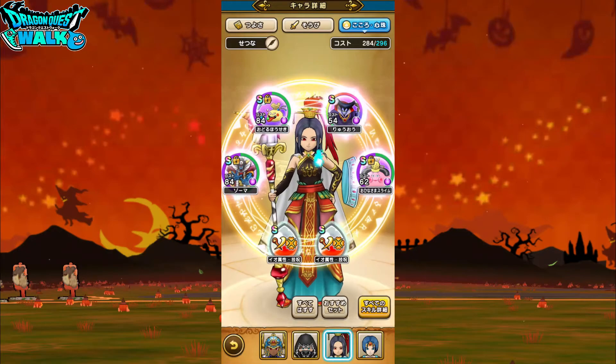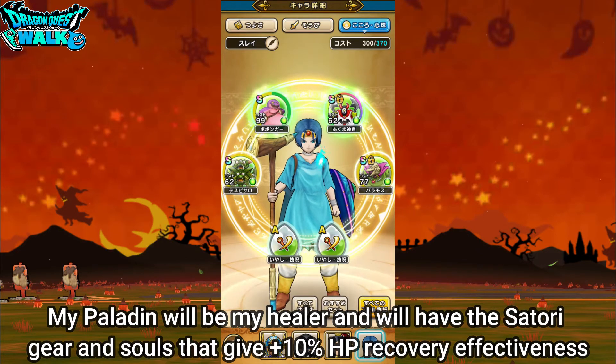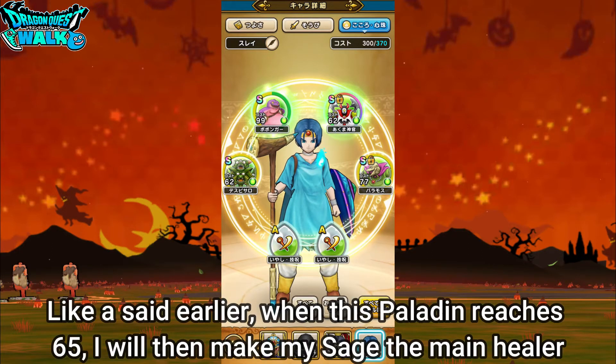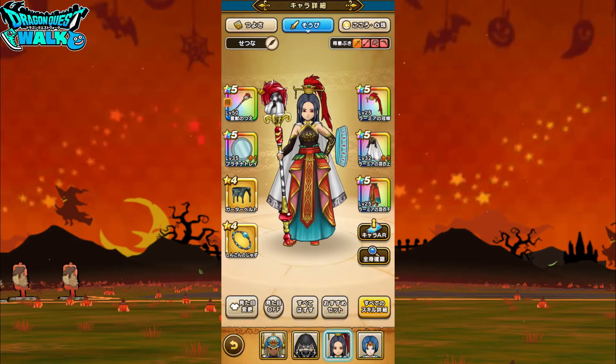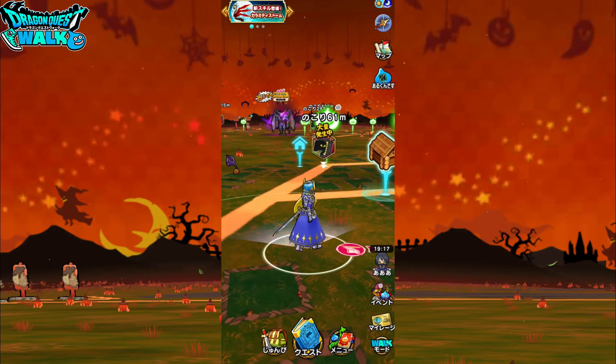Down here, I'm going to have my Standard Healing Paladin — nothing has changed: Satori Gear, Satori Staff — all souls give plus 10% HP Skill Recovery Effectiveness. Most likely, when this Paladin becomes level 65, I'm going to make him into a class that does attacks, and this Sage is actually going to become a Healing Sage. Without further ado, I'm going to go into this battle.